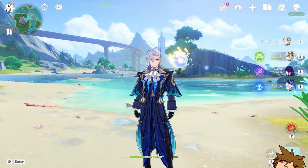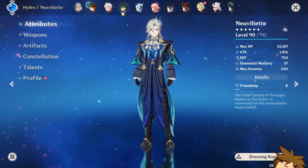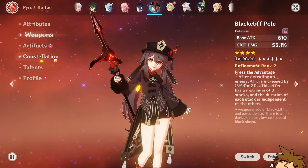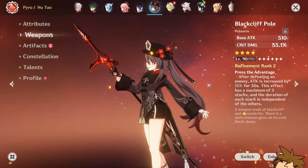So you're wondering what kind of weapon you should be using on your Arlecchino. I'm here to answer that. We're going to use Hu Tao as an example here because both are Pyro polearm users, and we've got one of the weapons on show right there.